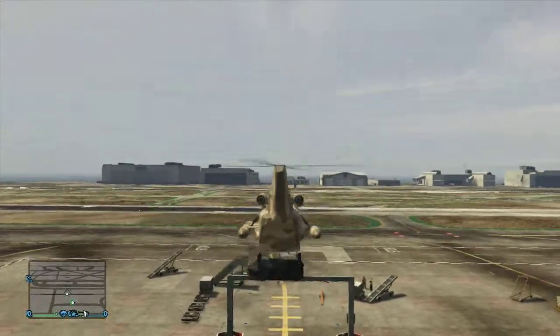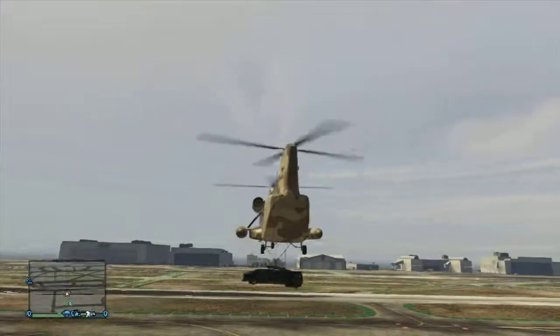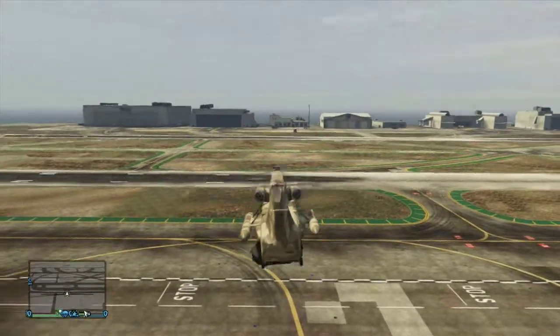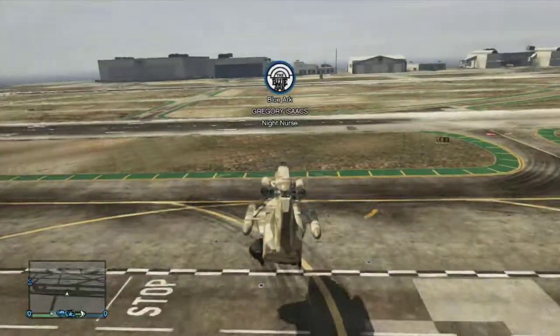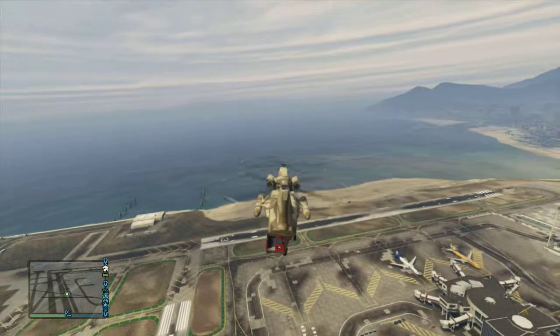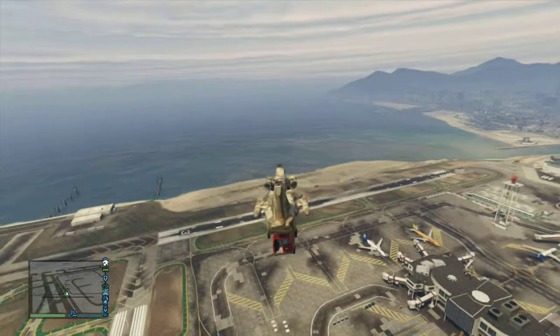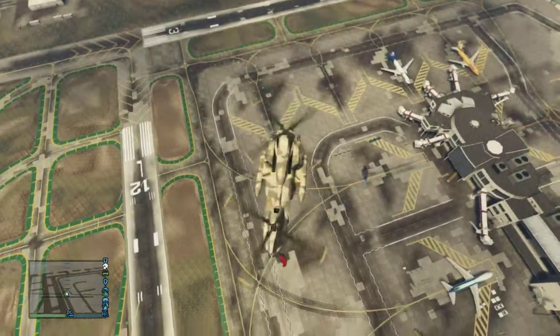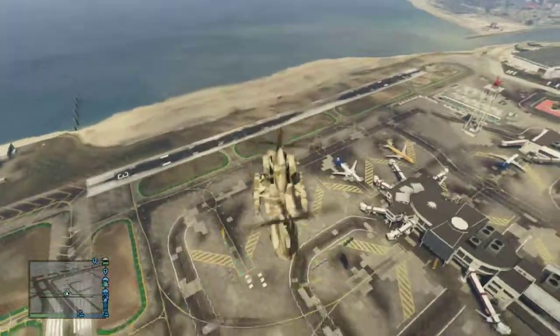Some helicopters have the capability of picking up another vehicle and bringing it to another place, such as the Cargo Bob we have here. When carrying a vehicle with a person inside it, be sure to not let it go too high in the air, as it can cause certain death for the player in the other vehicle.